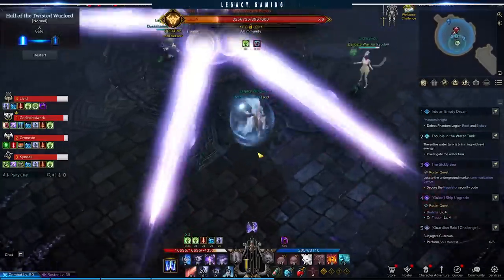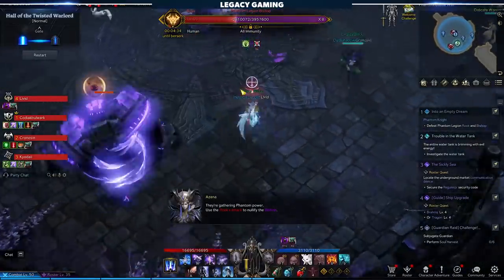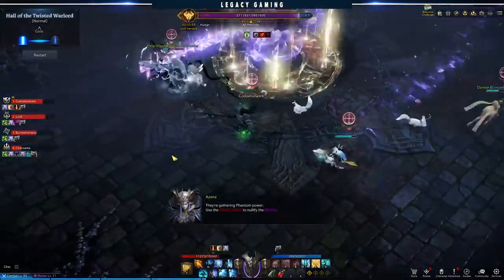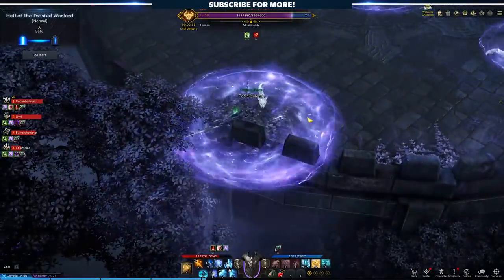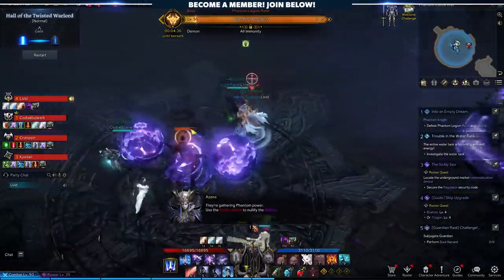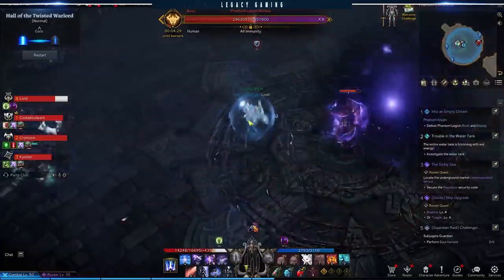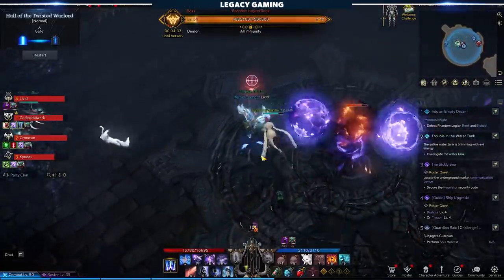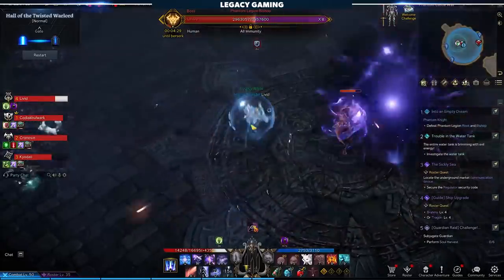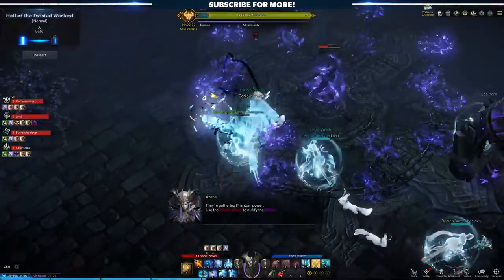Starting with the core mechanic, known as the Gimmick: twice throughout the fight, the Rook — that's the big guy — will jump towards the outer edge of the arena, at which time he'll begin targeting a random member of the group. At the same time, three members of the party will get a purple aura around them. This will deal ticking damage to anyone caught inside, which is why it's best to run these out towards the outer walls. The player that doesn't have the aura is marked, and after a short period of time, the Rook will cast a spell in a straight line towards that marked player. The key here is to put the Bishop between you and the Rook, and use that projectile to hit the Bishop, ending a potential one-shot mechanic. Think of this like Monkey in the Middle — the marked player and the Rook are the ends, and the Bishop is the middle.